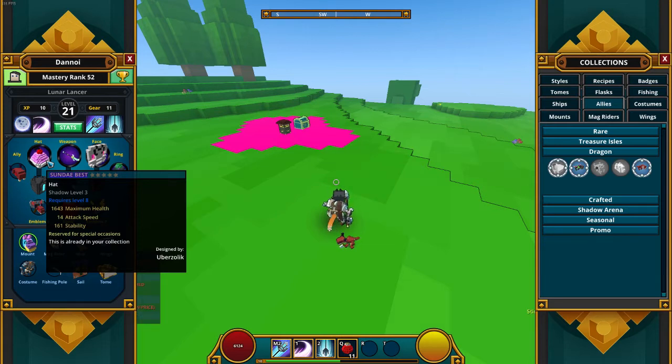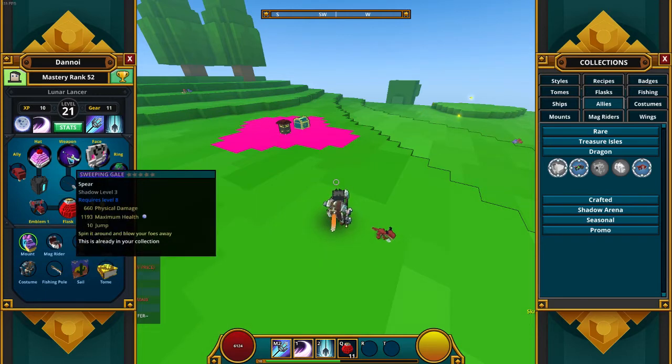Let's start off with the hat. The hat is a Sunday Best — it's a Shadow level three with 1.6k maximum health, 14 attack speed, and 161 stability. Sorry, there's a plane flying outside right now so I can't hear anything.